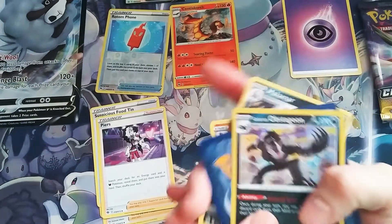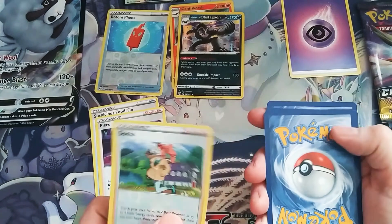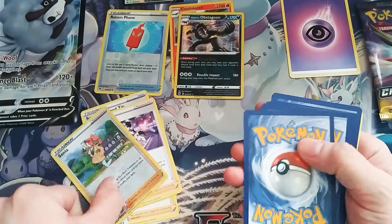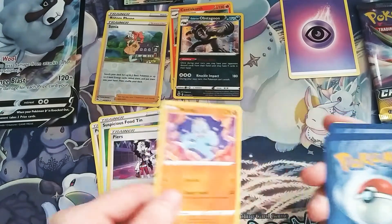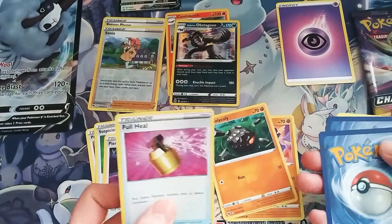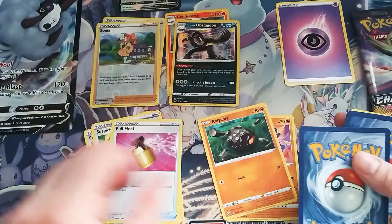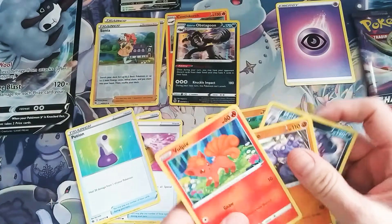So I have a Galarian Obstagoon, a Sonia, Machop, Rolly Kolly, a Full Heel, a Potion, and a Vulpix.